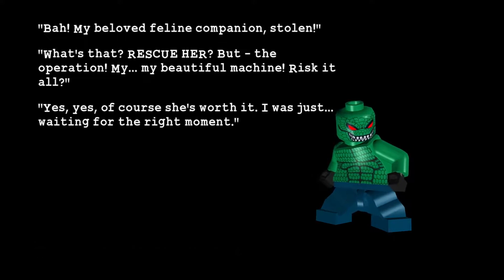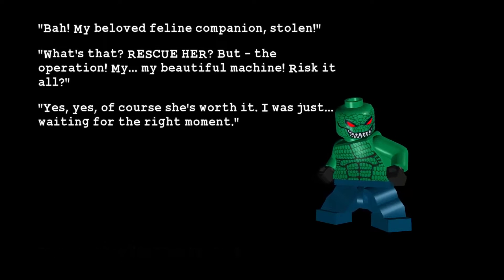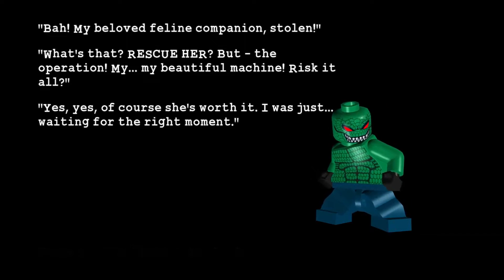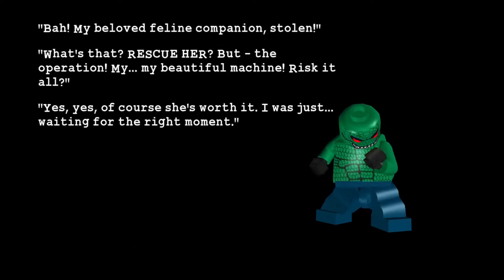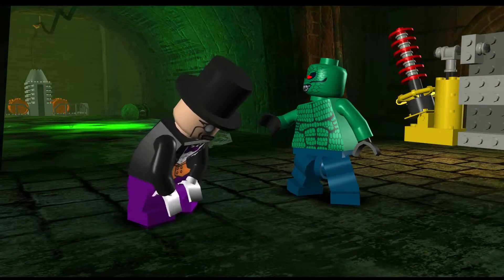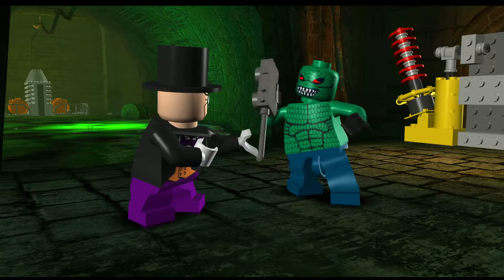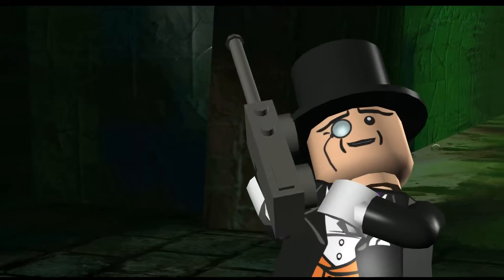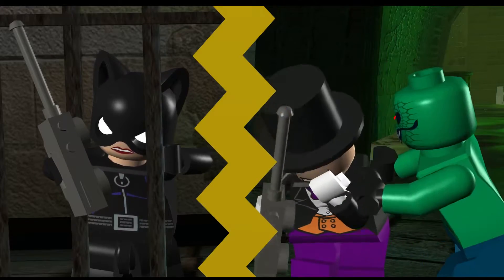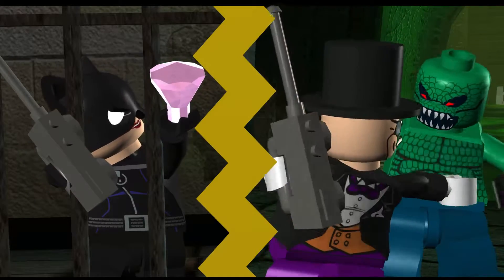In-game dialogue: 'My beloved feline companion stolen. Rescue her? But the operation, my beautiful machine. Risk it all? Yes, of course she is worth it. I was just waiting for the right moment.' So we are going to try and rescue Catwoman. It's a little odd that the bad guys are rescuing some of their friends. The cell phone is vibrating — 'Come rescue me or you will never get the diamond.'